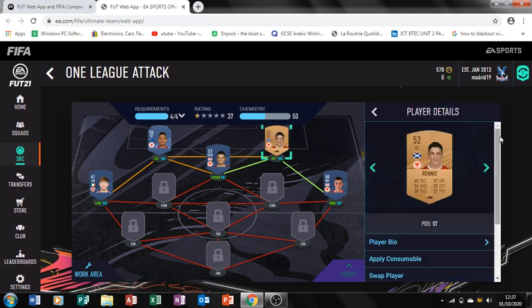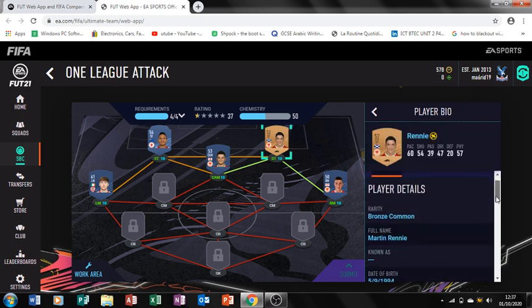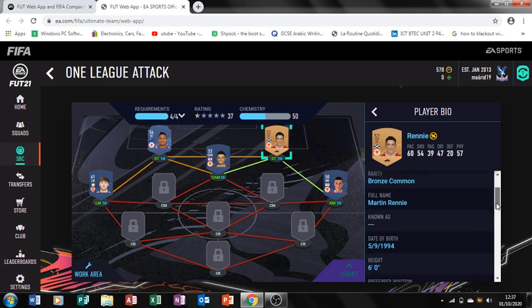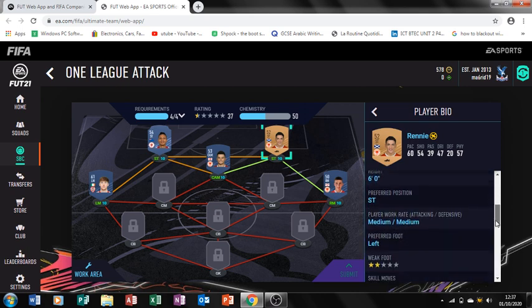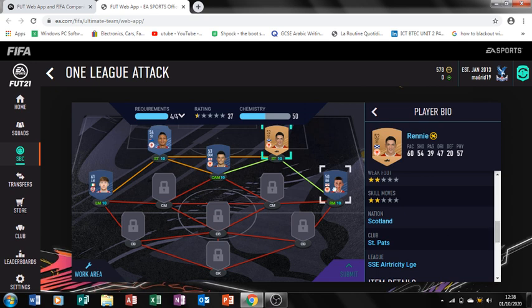The first nationality we're going to use is Scotland and the player's name is Rennie. Let's look at his player bio - get full name, get full team. The full name is Martin Rennie, a 52-rated striker. He is from Scotland and the club is St. Pat's, which is in the SSE Electricity League.